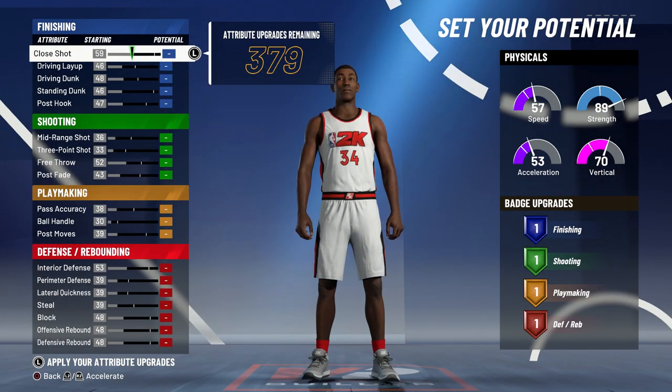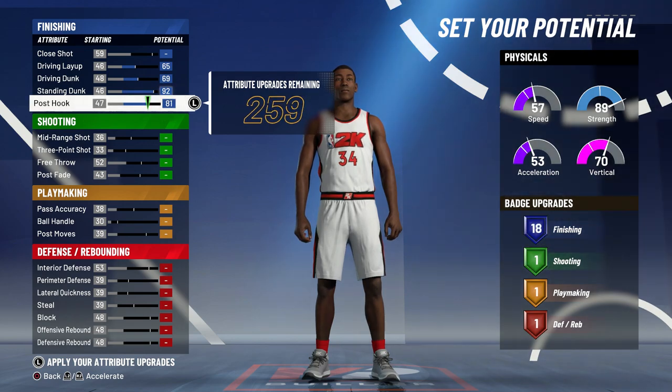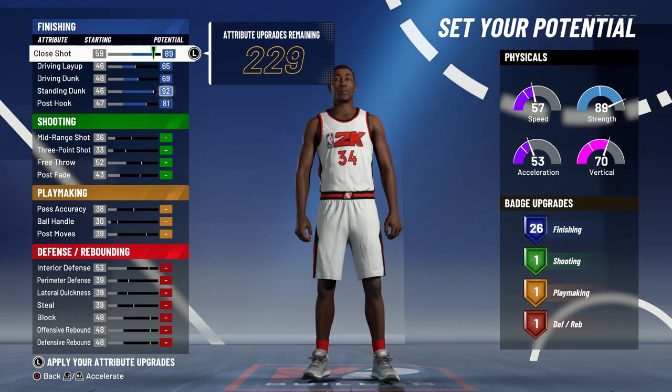For the attributes for finishing, you want to put everything all the way up. I didn't put close shot up yet, but after the post hook I'm going to put close shot up so I can get as many finishing badges as possible. This build does have 26 finishing badges.